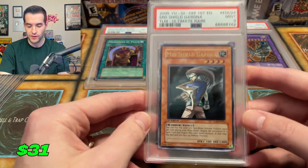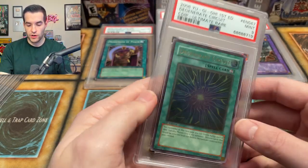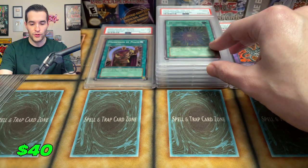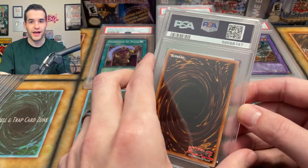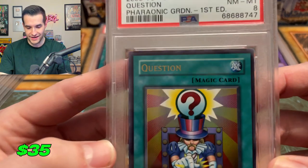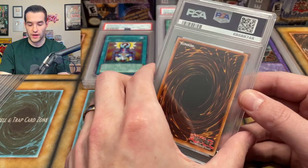A Mid Shield Gardna — I think we pulled this one as well. Ultimate rare first edition PSA nine. Next one, a Degenerate Circuit, another ultimate rare that I pulled — that's another nine. Unfortunately it's really hard to get tens on ultimate rares. Question got an eight, probably had bad cutting and centering. An eight on the Question.